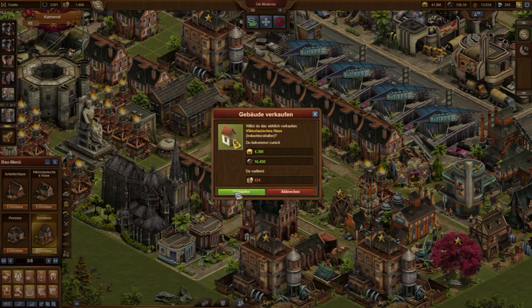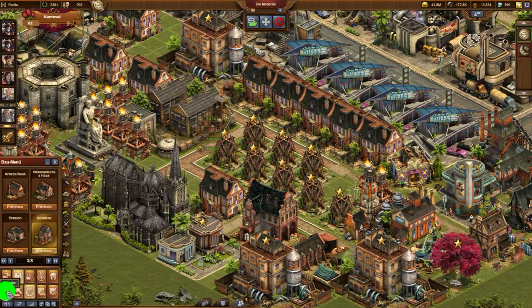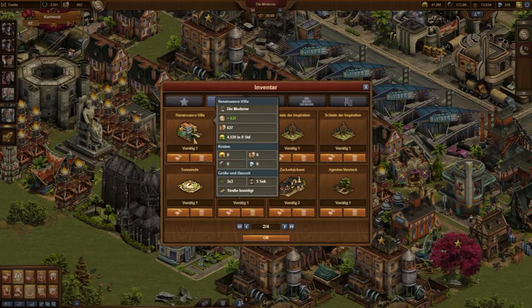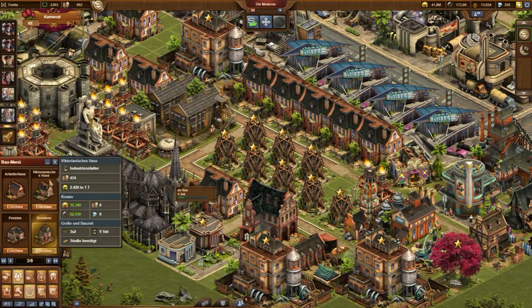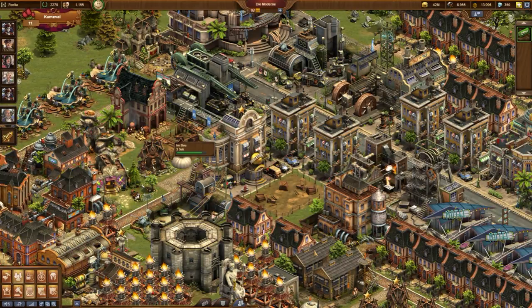Looking into your inventory can be very helpful. Event buildings can help a lot in such a situation. The video shows a residential building from the carnival event providing population and happiness. It replaces a residential building from a previous age. And a Montgolfier balloon replaces a very old winter market, completing a quest as a side effect.